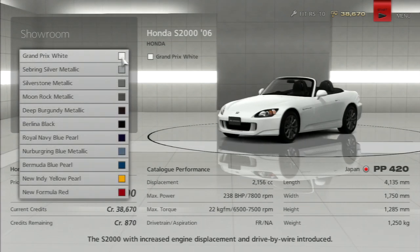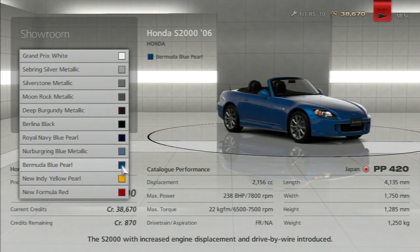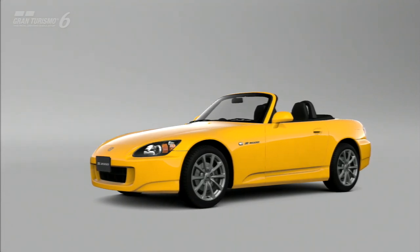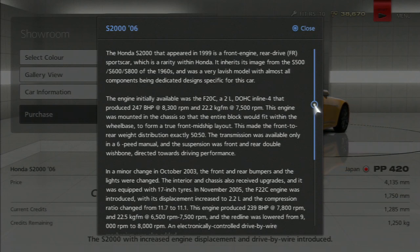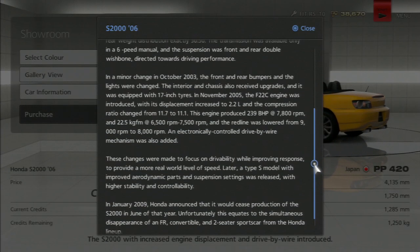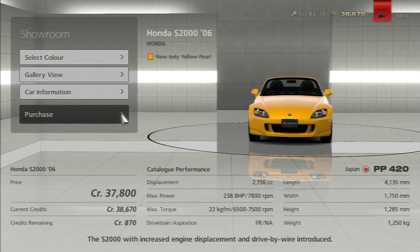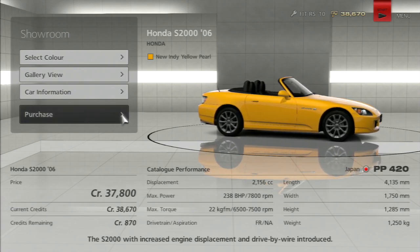When you open a car to potentially purchase it, you can select your color. It takes a moment to load on PS3. You also get a gallery view for a more detailed look, plus car information that gives you a little story behind the vehicle — great for petrol heads. All the stats are shown at the bottom, including the PP rating, which is 420 for the S2000.